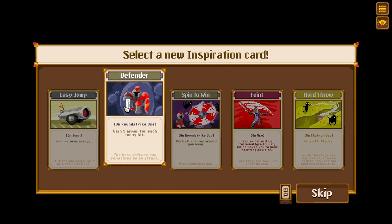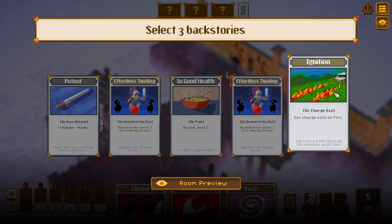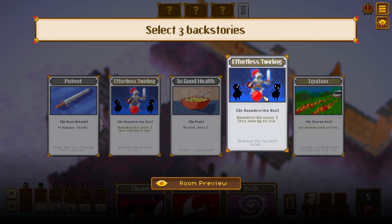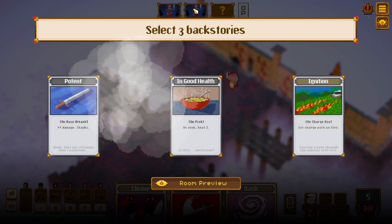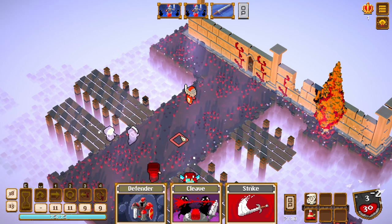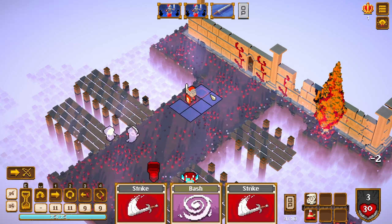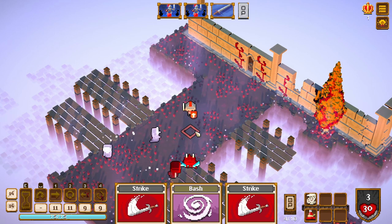I kind of like this round strike — use, where are we going? We're going here. 'On charge use, set charge path on fire on route.' Let's get some round strike synergies going — does it stack? I didn't actually check. Yeah, round strike is free. They did some kind of ghostly ranged ability — we do have some armor so we're okay for the time being.